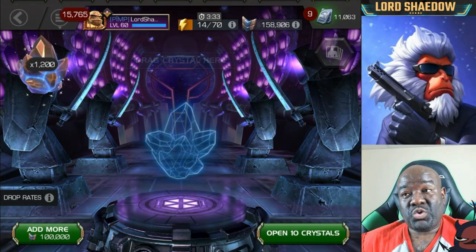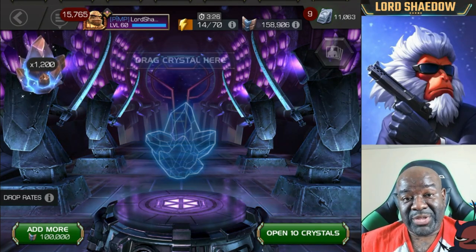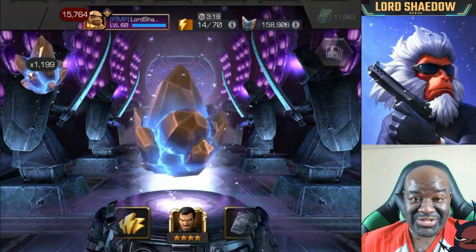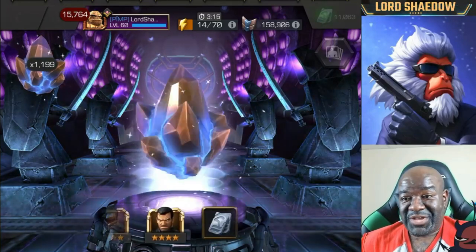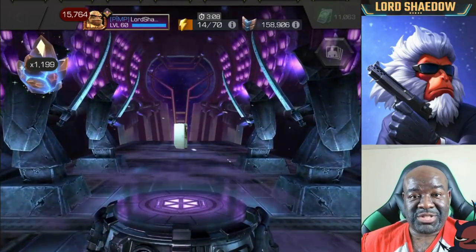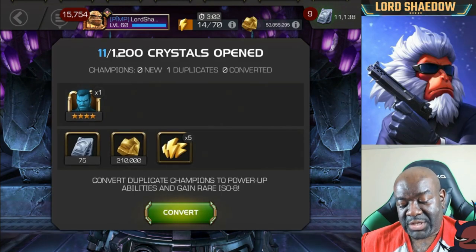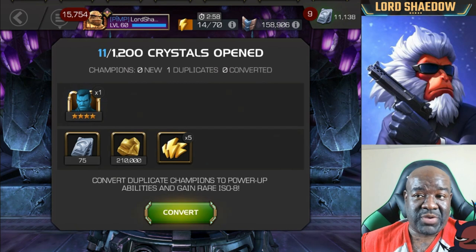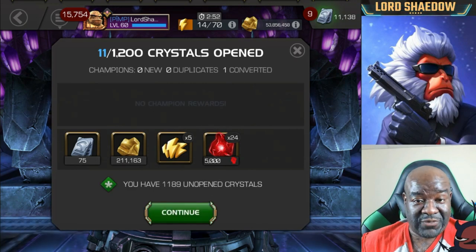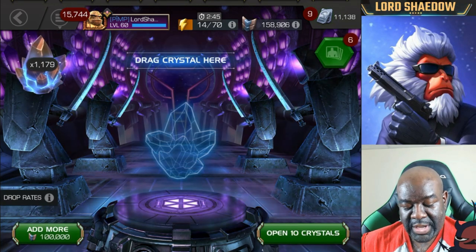Okay, 1200 uncollected arena crystals and we're going to pop them. I'll spin one out just to start since we have a lot to go through. We got some units, which is good — anyone who wants to keep track, go ahead. We got the four-star Punisher and five energy refills. I don't know if they fixed the display bug, but we got energy refills, which will help us get through uncollected mode.